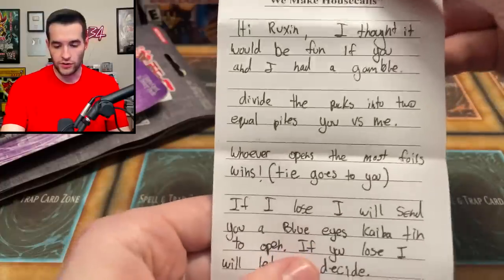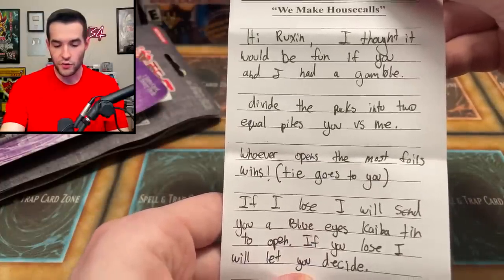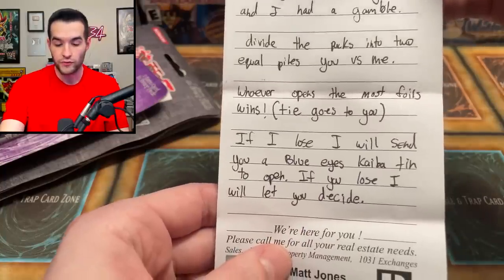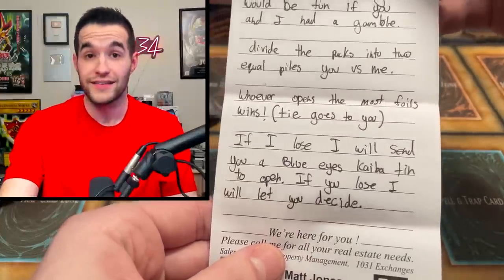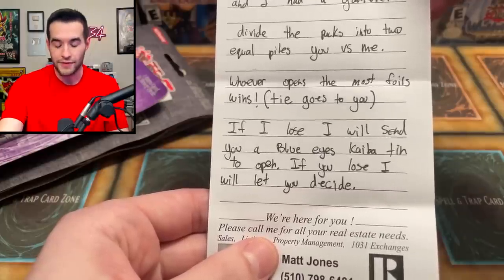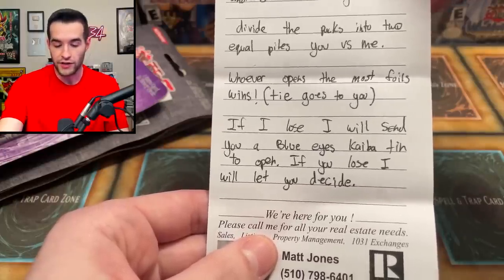Jackson also has a note. It says: 'Hi Bruxon, I thought it'd be fun if you and I had a gamble. Divide the pulls into two equal piles, you versus me. Whoever opens the most foils wins. Tie goes to you.' I'll take the tie — we got a little advantage there. If I lose, I will send you a Blue Eyes Kaiba ten to open. If you lose, I will let you decide.